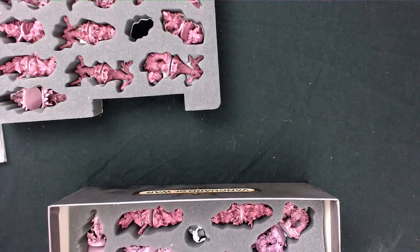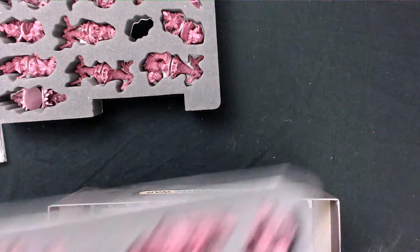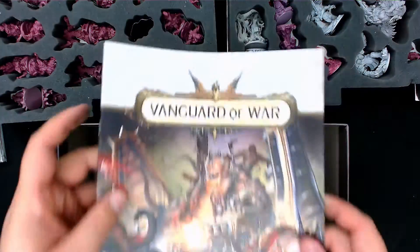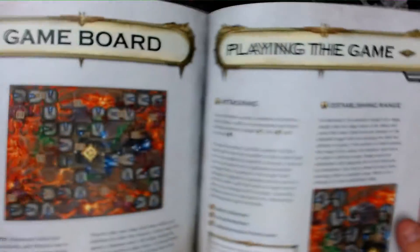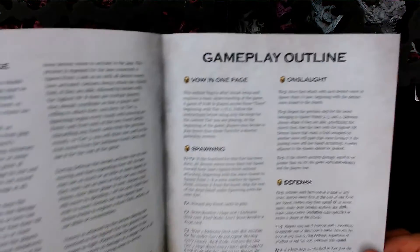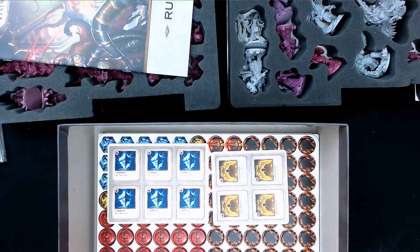The minis do have pictures on the bottom, so you know what should go back where — though putting everything back may take a few minutes. Here's the main rulebook. Flipping through it, there are some pictures and quite a bit of text, which isn't a bad thing. There's the board, which we'll look at in a second. You set it up mostly the same way every time and it covers range and other mechanics. There's also some interesting lore.